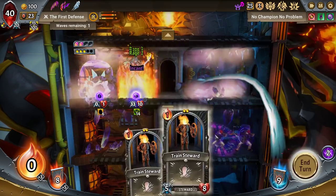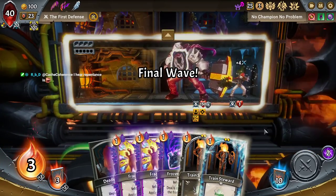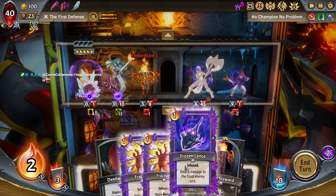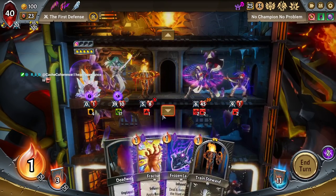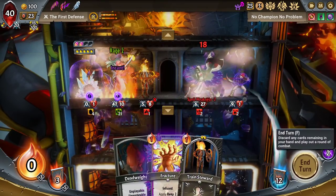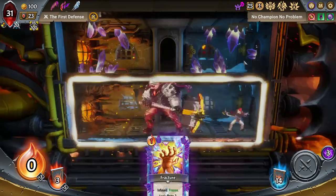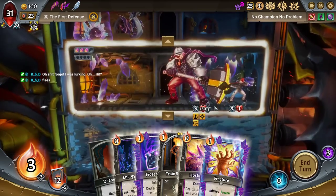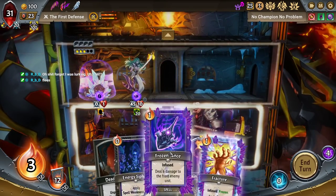And I will double Frozen Lance as well. Replace — deploy the Train Steward. He will tank the round. I'm going to disrespect here. My big play is I gotta see if this is gonna hatch twice. I didn't kill that man. Unlucky. Hello, and then goodbye, RBB.